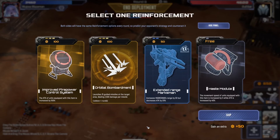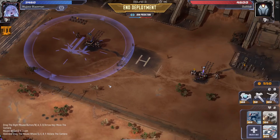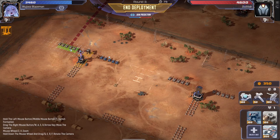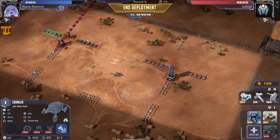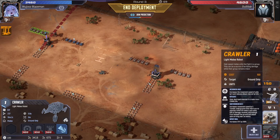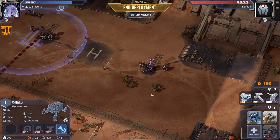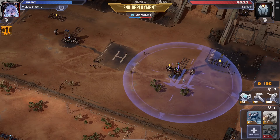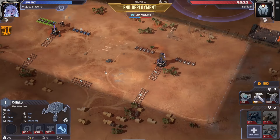Those missiles are pretty key as well. Orbital bombardment, extended range marksman, haste module — orbital bombardment, I'm just gonna hit him right here. More hammers. I actually wouldn't be surprised if he starts going for some impact drill here. I think I kind of have to. Should I hit him here? He has two units I can level up here, so I think I should hit him here.